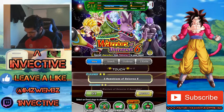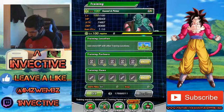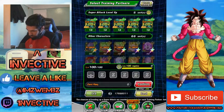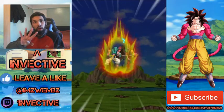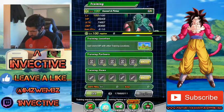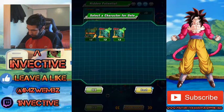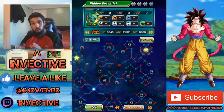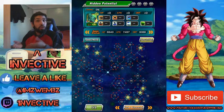Now I'm going to go ahead and train up my Saonel and Pirina. I have one which is fully awakened but we still need to fill out the hidden potential. I'll put three copies in to bring the super attack level to four, then use the hidden potential system to activate the nodes. You don't have to fully fill out the system right away — just activate all nodes once the character's super attack level is 10.